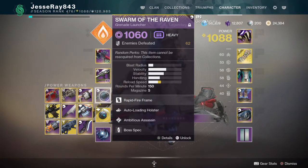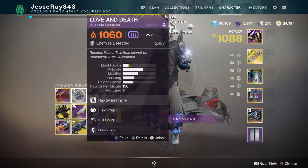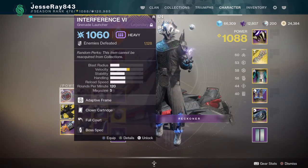Here's my Swarm of the Raven — has Auto-Loading Holster. My Behringer's Memory also has Auto-Loading Holster, Quick Draw, lots of velocity. My Field Prep, Full Court, Love and Death, and the Clown Cartridge Full Court, Interference.